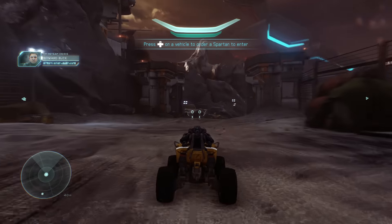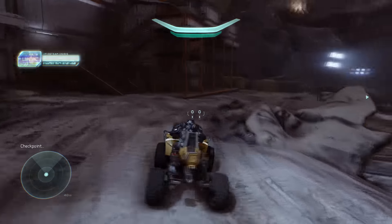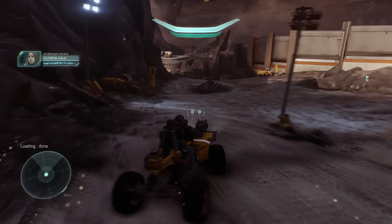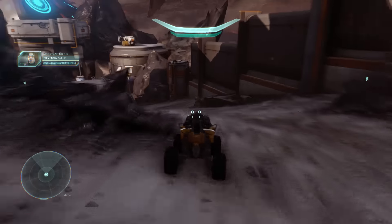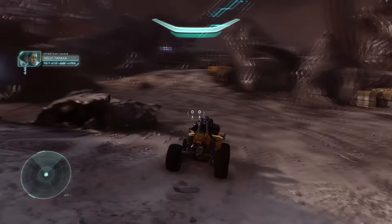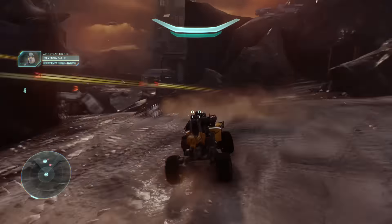So when you first spawn in, you want to grab a mongoose. The goal is to shoot five cones in under two minutes. Right when you get in the mongoose, go as fast as you can, turn left, and shoot these cones. They'll explode like the Grunt Birthday Party skull — that's how you know you hit one. There are five total, all in the very beginning of the level, and you have to do it in two minutes maximum.